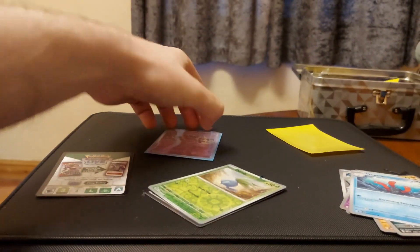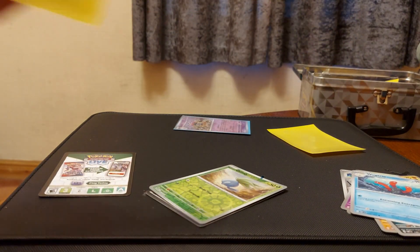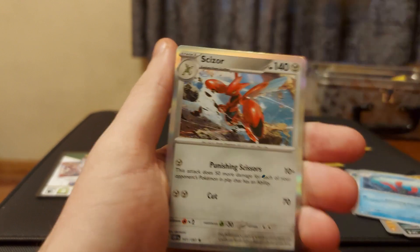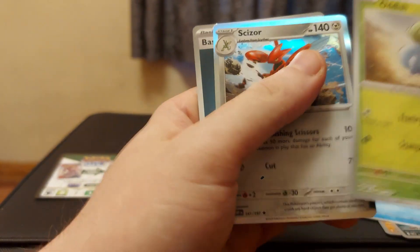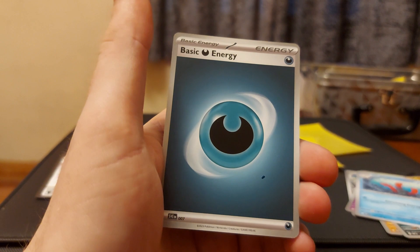Behind that we have a reverse holo Oddish classic. As always, we have our sleeves to slip the cards into - I just remembered it's free so I need to grab one more sleeve. Enjoy the cameo of my arm! So we've got an Oddish, and our final card of the day is... a Sizzle holo - nice!